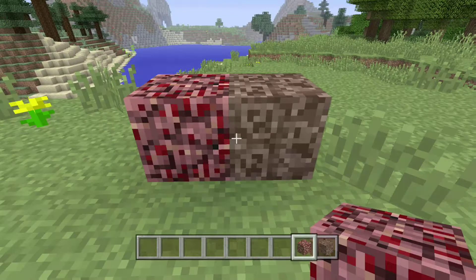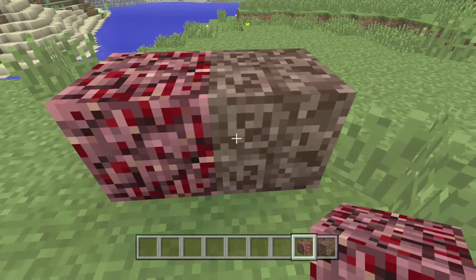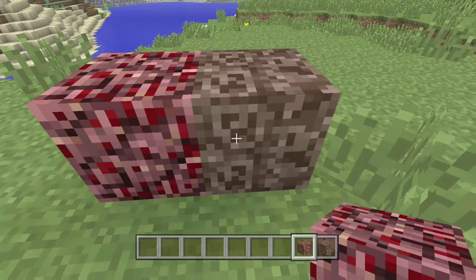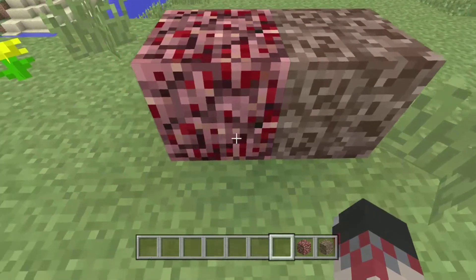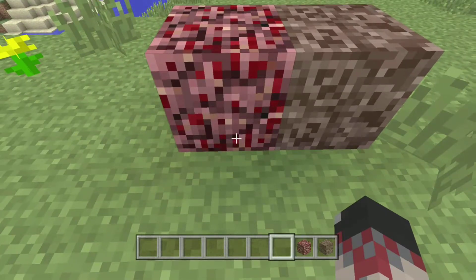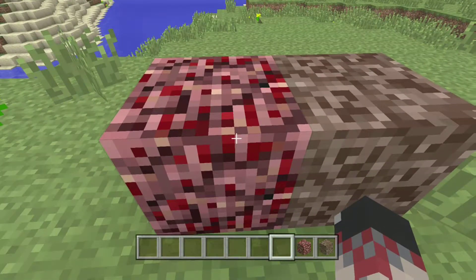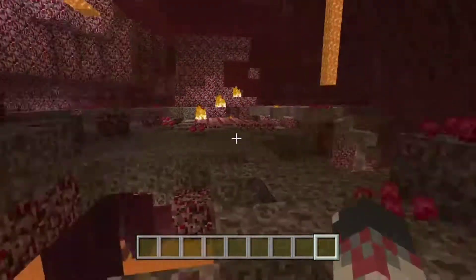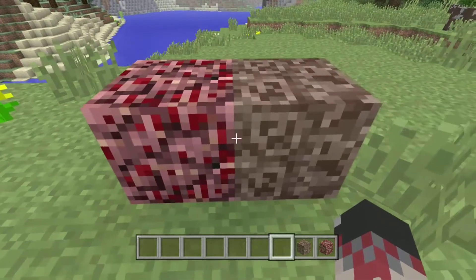So at number five, we got blocks — well, a block. Nether blocks. The nether blocks we have are netherrack and soul sand. You probably did not notice this before, but don't you kind of see, like, a pigman face in there? It's like a pigman — like, parts of a pigman got bit off and got into this block somehow. It's very creepy. I'm sure you just walk around the nether not even noticing this before, but I'm showing you right now.